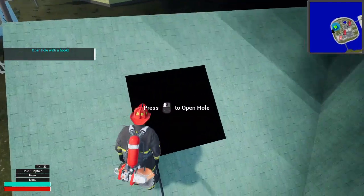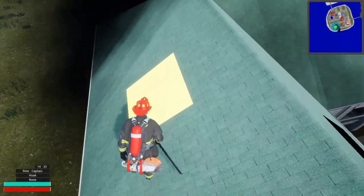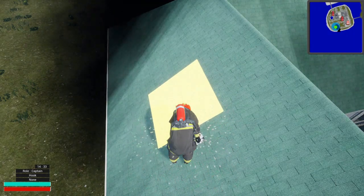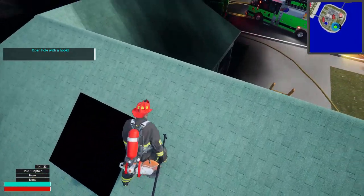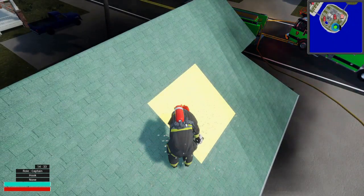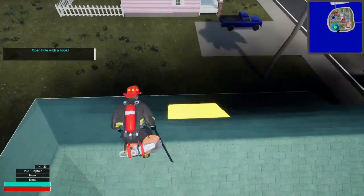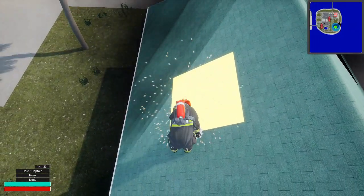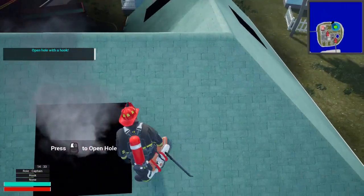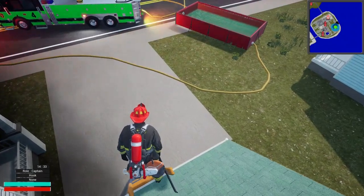Now you've got yourself a little hole. We got ourselves two — I think we can get another one on the backside here. I'm really not sure, can't remember — and yes we can! All right, now since we got ourselves some holes in the roof, we're going to go on in and see if we can't knock this fire down.